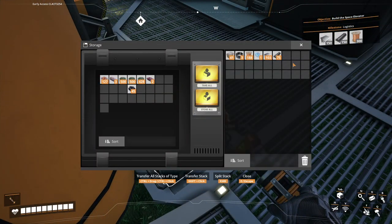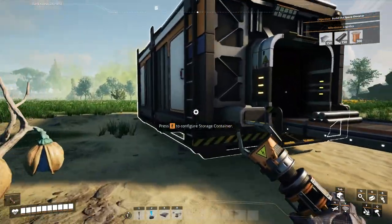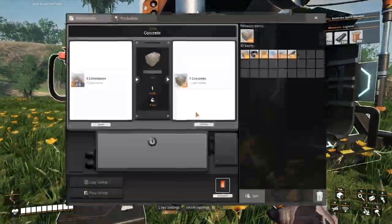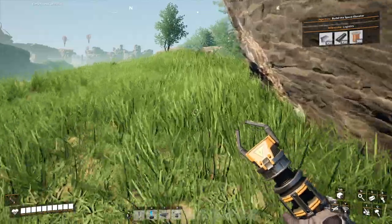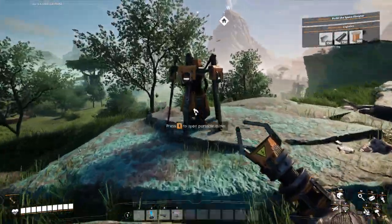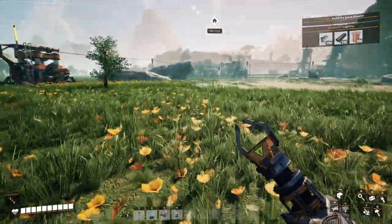Concrete — got it. Rods — we've got those. Plates — perfect. We can just send this off. Sorry for my dogs barking in the background, they're probably trying to play with my son. So we'll come back over here to our terminal, send off our 200 concrete, our 100 plates, and our 100 rods. Press the big red button, step out and watch it go.